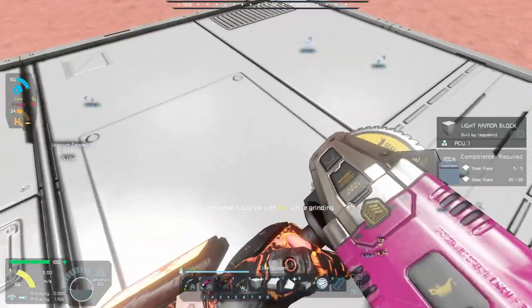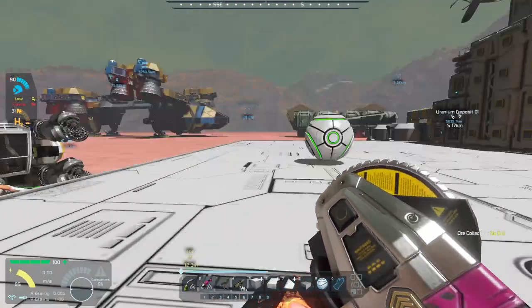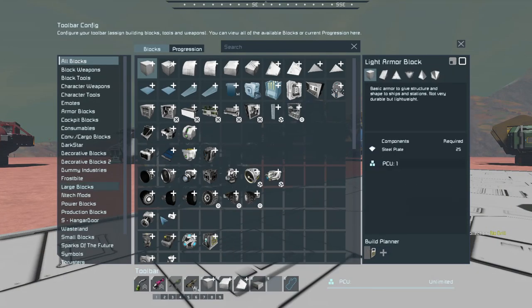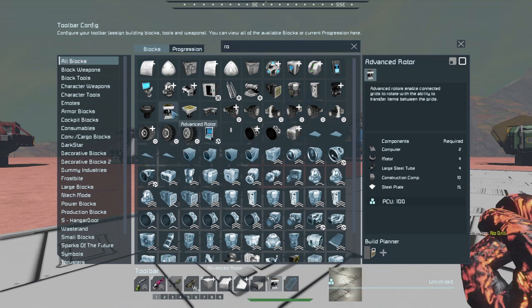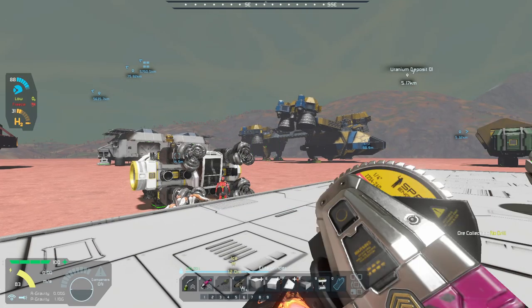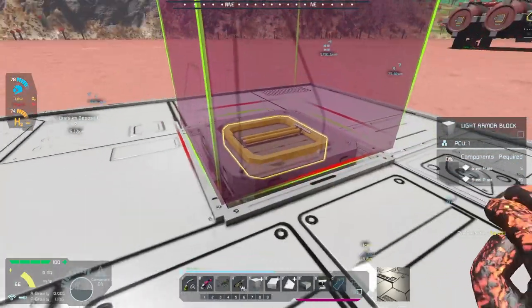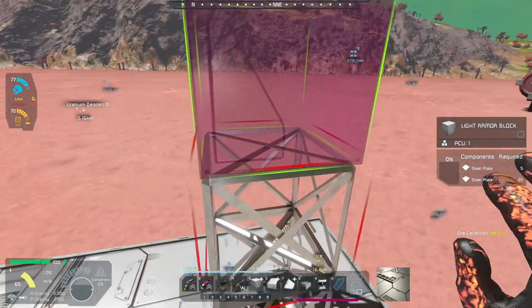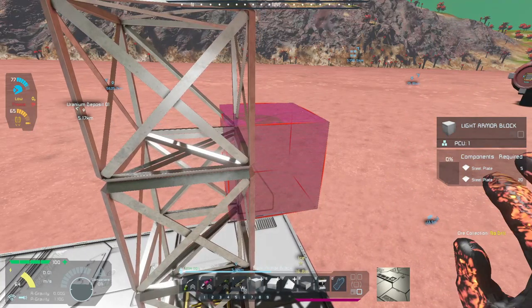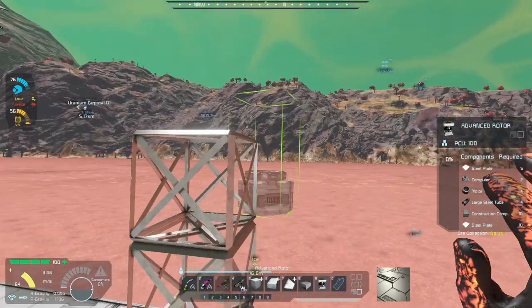Another spider — go away! What I'm going to do today is grind this block out and build something that gives us the best of both worlds. Let's grab an advanced rotor and place it right here. If it's not the spiders it's the robots — go away! With the rotor placed here we're going to build up some blocks about three high, then we'll need another advanced rotor.